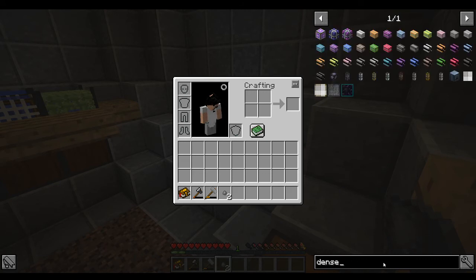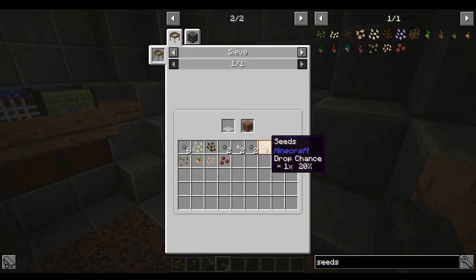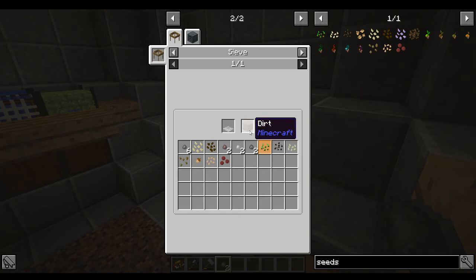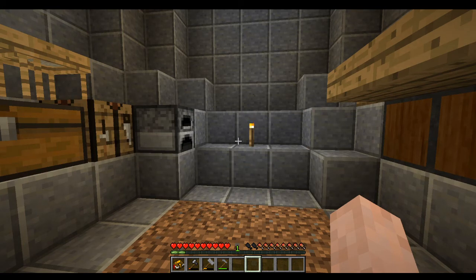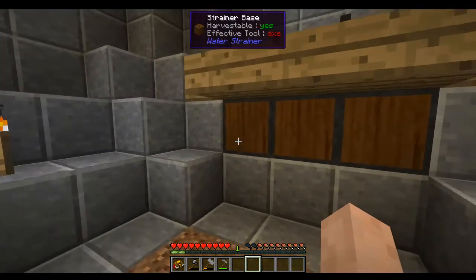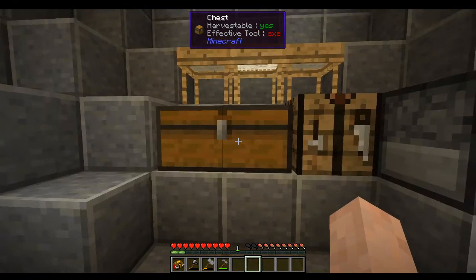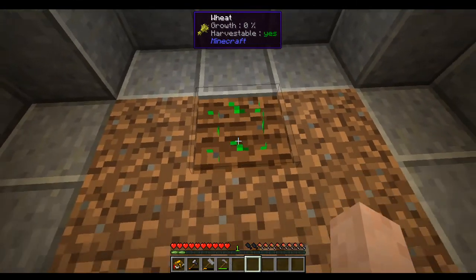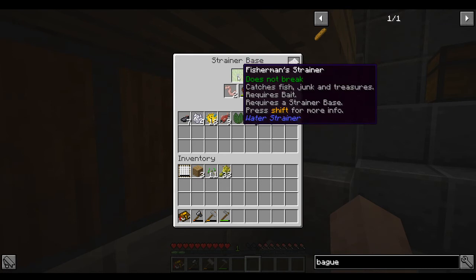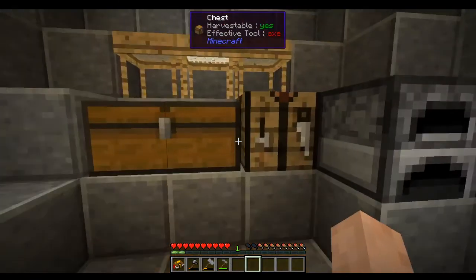No seeds yet - boo. Going back to check the recipe: regular sieve has a 20% chance of getting seeds from dirt through a string mesh. Coming back when we have seeds. That took forever! This thing gives us free stuff but it takes forever. We finally got enough dirt, threw it through the sieve, and got some seeds. Out of the fisherman strainer we're getting bone meal, so I went ahead and bone-mealed the wheat and got some wheat right off the bat.